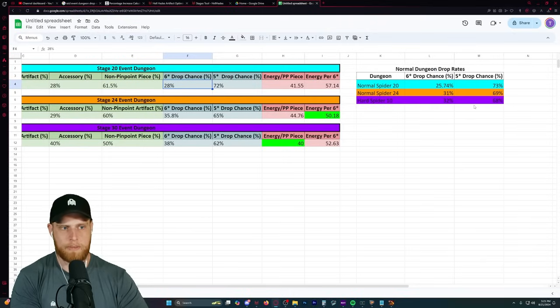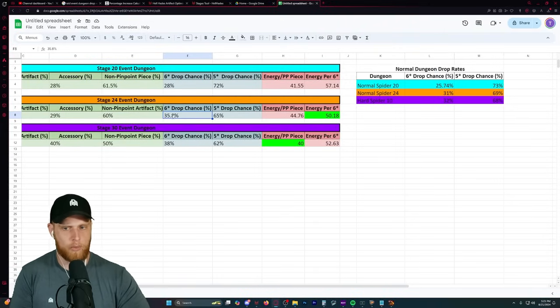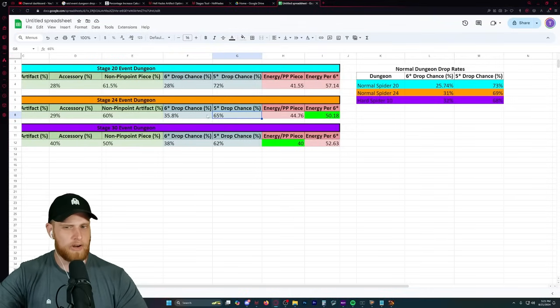These normal drop rates are from the HellHades website and are accurate. My relatively small sample size is actually pretty close to these numbers. So I believe it's safe to say the actual 6-star drop rate for stage 20 is going to be 25.74% for a 6-star and 73% for a 5-star. Same thing with stage 24 - very close; granted a little further spread, but it was only 92 runs.